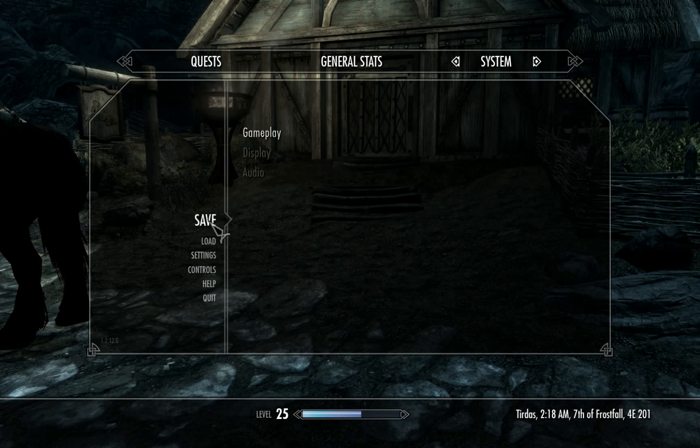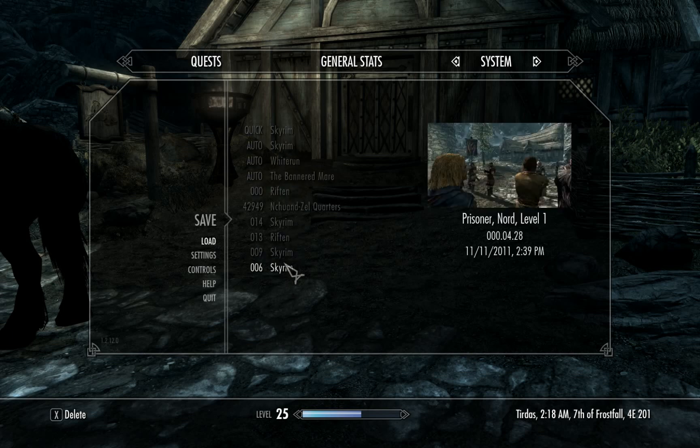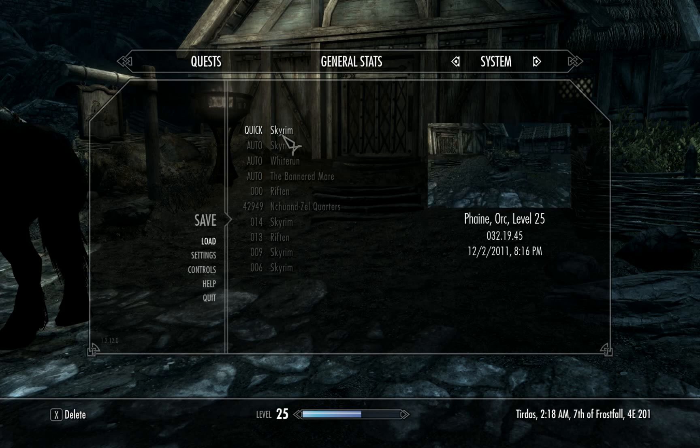Now if you go to your actual saves, as you'll notice it's saved right there — we've got three auto saves, one quick save, and then your normal saves. I would strongly recommend using quick save — you can only have one — anytime you're going to do something, like right before you talk to an NPC for a main quest line, or as you're progressing through a dungeon periodically as you reach a save spot.